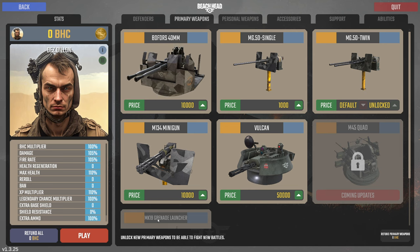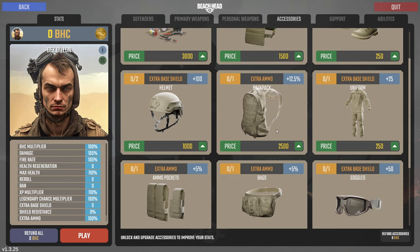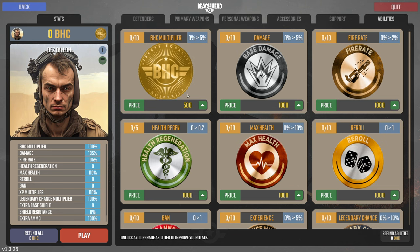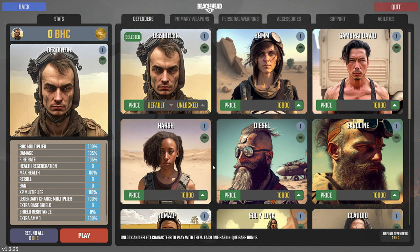Look at these kinds of guns they have — you have a Mark 19 grenade launcher, so this is what makes it a lot of fun. Personal weapons, accessories — you can get accessories like air support, airdrops, and artillery. You have all sorts of base damage multipliers and things like that, so there's a lot of playability and customization with the game.